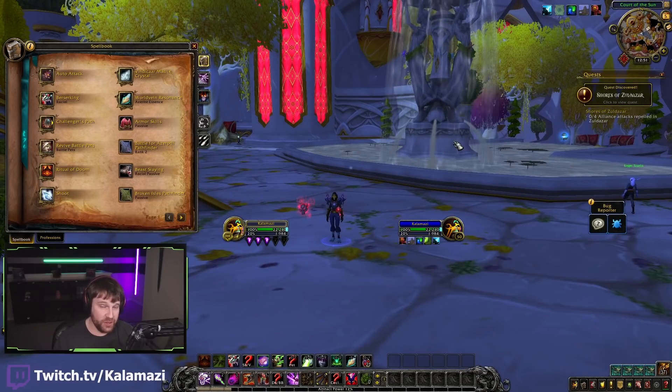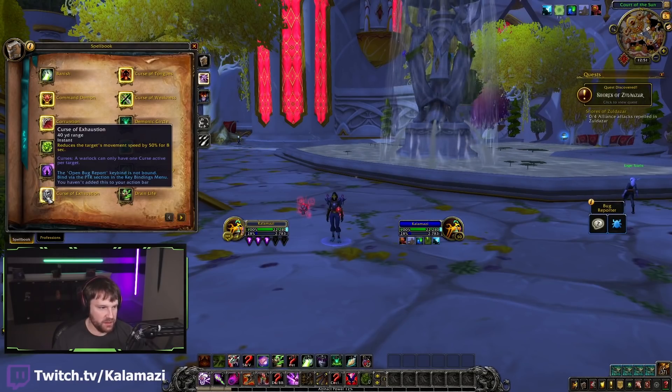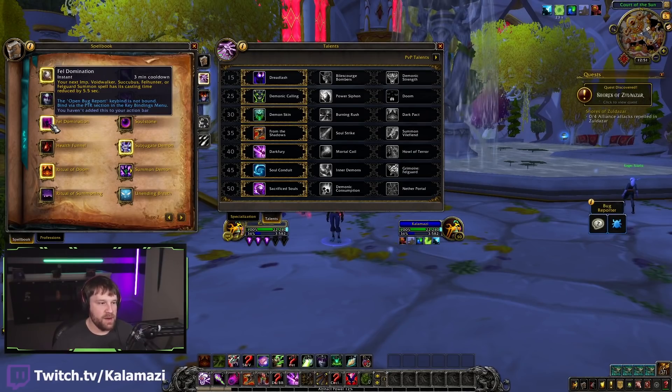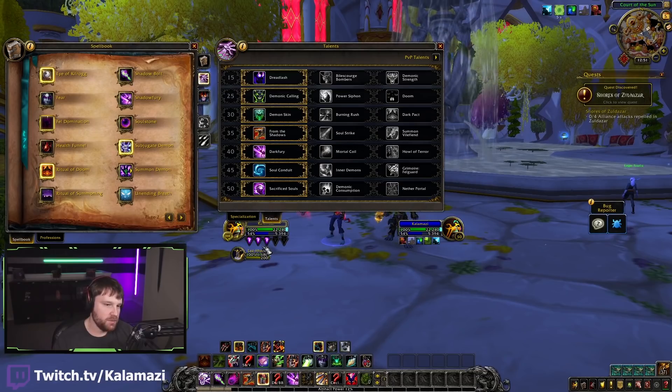When it comes to Demonology, my favorite spec in Shadowlands Pre-Patch, all three Warlock specs have access to Curse of Tongues, Weakness, and Exhaustion. Demonic Circle has gone baseline, replaced by Howl of Terror here, and we also have the new returning ability Fel Domination. Your next pet summon is instant cast and has its cast time reduced by 5.5 seconds, essentially making it instant - about 0.5 seconds. It also does not cost a soul shard, which is a recent change on beta.